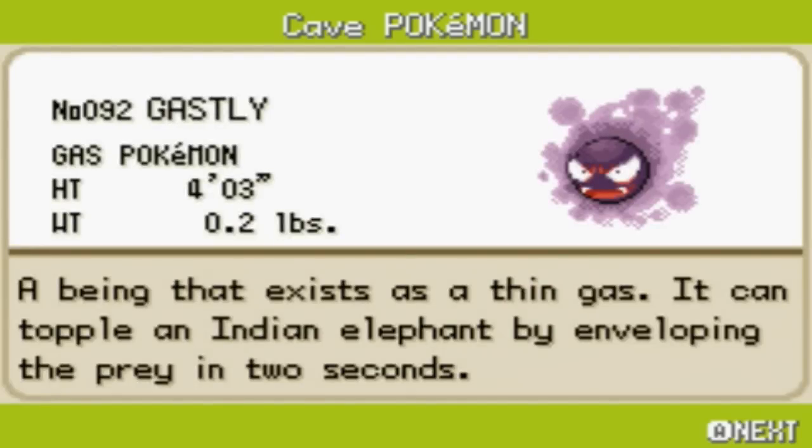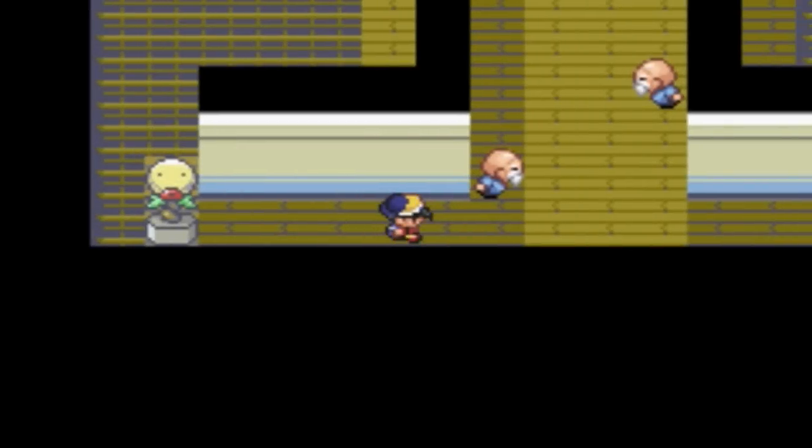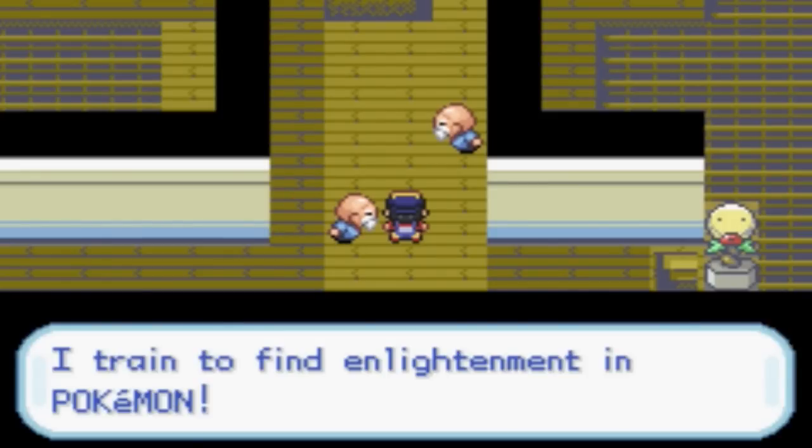You got out on the first try! Being that exists as thin gas, it can topple an Indian elephant by enveloping the prey in two seconds. Whoa — that is something. It can topple an Indian elephant by enveloping the prey in two seconds? That is interesting. No nickname, but yeah, that's funny though. Weird, but funny.